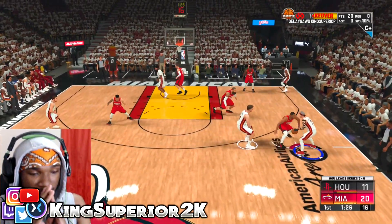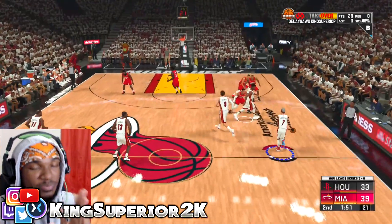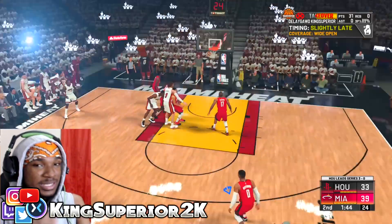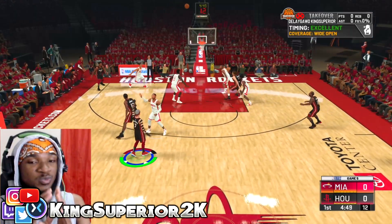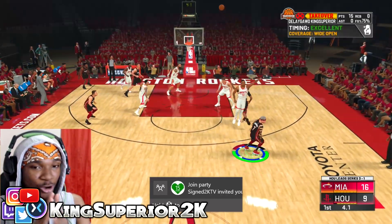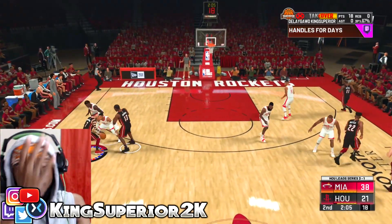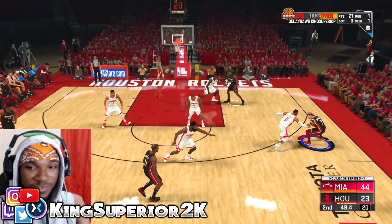One thing you do not want to do is activate your takeover. The moment you activate your takeover you're going to mess this up completely, because as soon as you go for a screen they're going to start double-teaming or triple-teaming you. And even when your takeover goes away, they're going to continue to double-team you throughout the entire game. So do not call for your takeover — sacrifice it, and work on your badges instead.